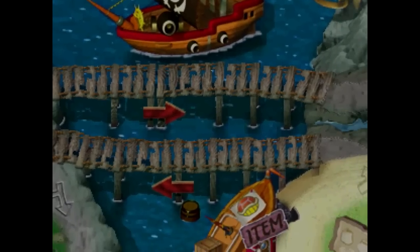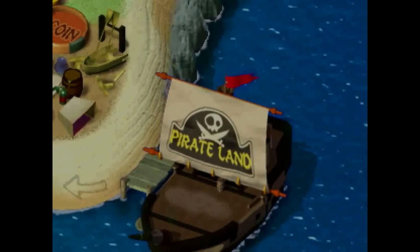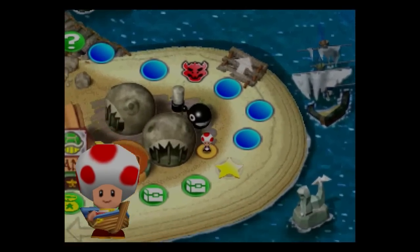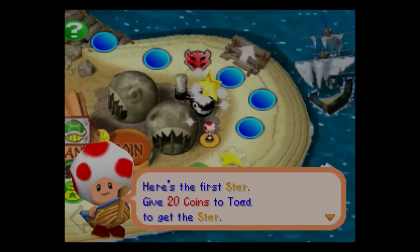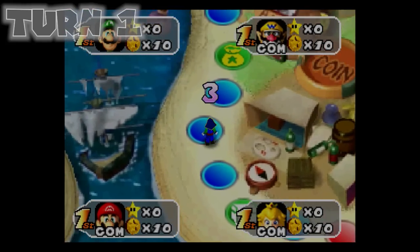Alright, here we are, Pirate Land, and this time with restore points on our side. Now, there are some things that restore points can't change, such as the fact that we can't access the third island, which happens to be where the first star is located. No matter, though, we can let the AI have that one, while we hopefully rack up some cash by landing on the bank space.